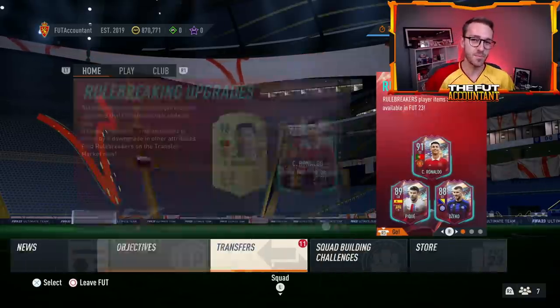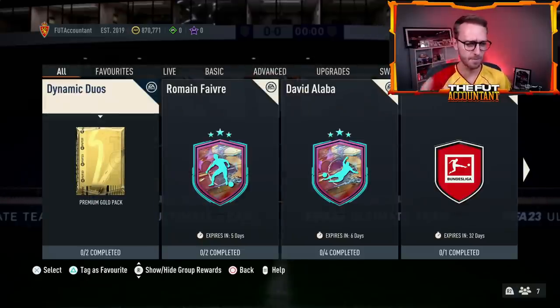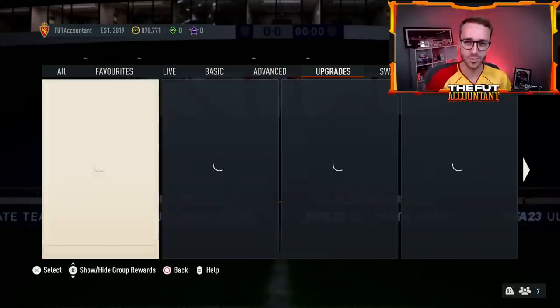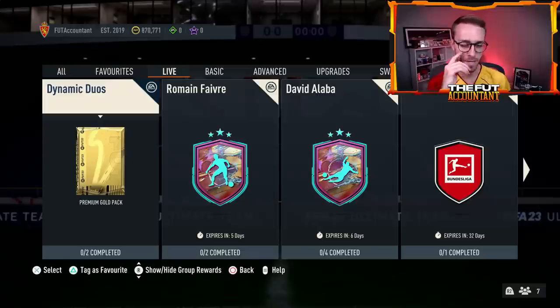Does EA have something interesting up their sleeve? We've seen added to the code a base icon pack, a base icon 86-overall pack, and a hero pack — stuff that could easily drop and destroy this nice rising market. The content for Rule Breakers has been a bit lackluster. We could also have our first icon player SBC of the year — I think it's Vidic and Casillas — and Sundays have been icon player SBC days in the past.